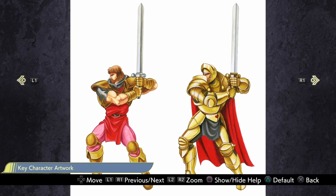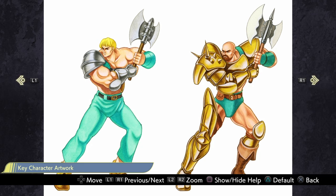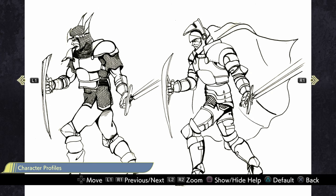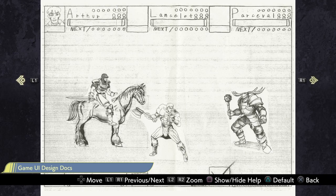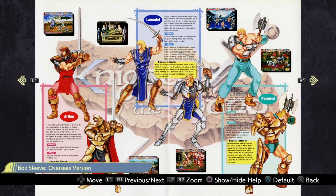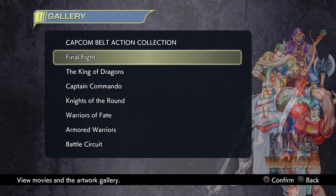We have Arthur, Lancelot, and Perceval — each with a basic and an advanced design. Interestingly, the Japanese booklet spells it 'Perceval' rather than 'Percival.' And there's a slight inconsistency: the booklet spells it with an 'i' but in-game it uses an 'e.' No name changes between US and Japanese versions for this one, so I'll be playing the US version: Arthur, Lancelot, and Perceval.